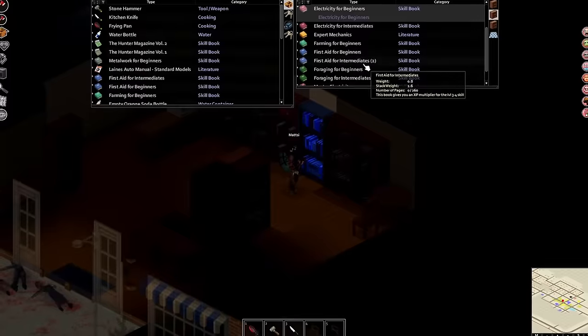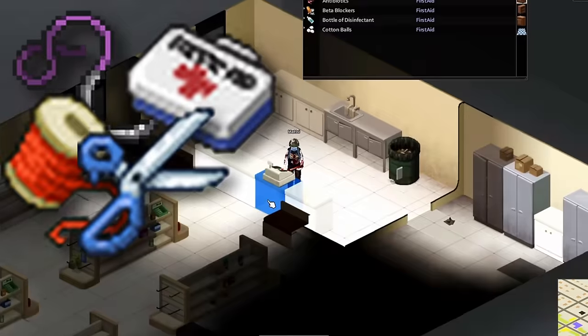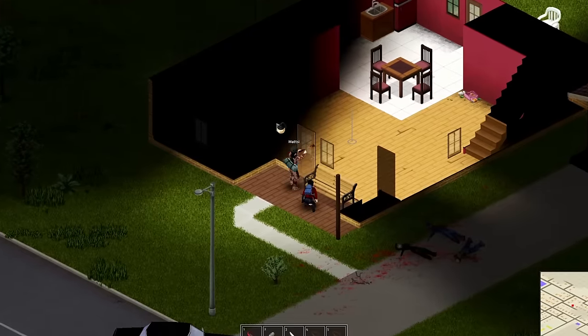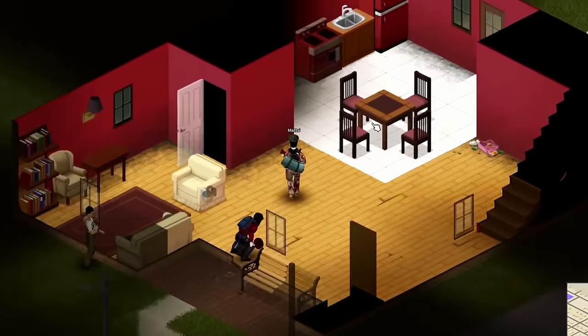If you've got the space to carry more things, you should look out for beginner and intermediate books, needles and first aid kits, scissors, thread, a screwdriver, a saw, seed packets, and a backup weapon or two. Odds are you will never find all these things in your first spawn house. It's okay if it takes a few days to gather all these items. You're not in any peril just because you don't have a pair of scissors on the first day.